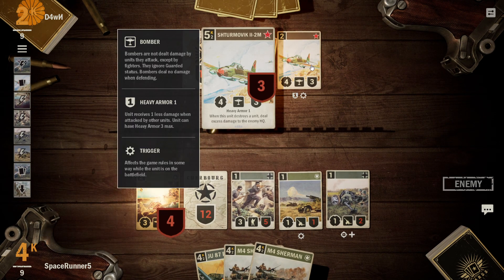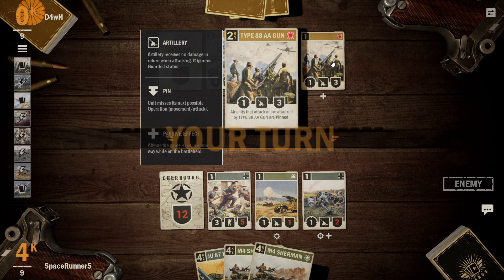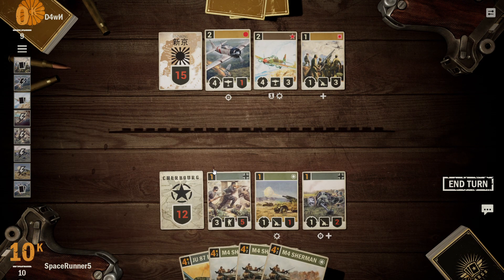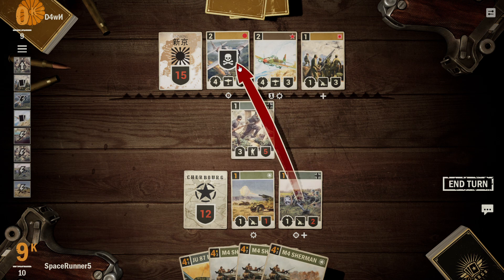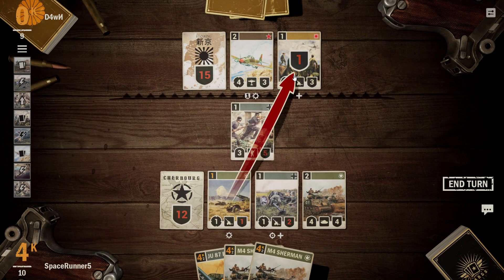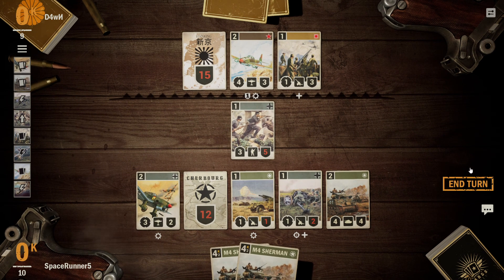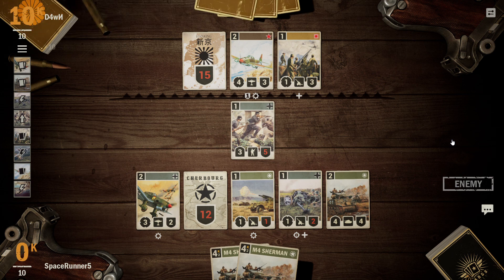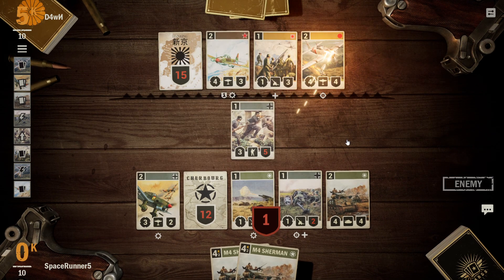4-3 Heavy Armor — when this unit is destroyed, deal excess damage to enemy HQ. 1-3. Got lots of Shermans today. Go ahead and take the front. Say goodbye to your zero. Never drop a Stuka for cannon fodder. The 4-3 bomber is a little bit of a nuisance. Is this guy going to target him? Oh, there goes our howitzer. No question about that one.